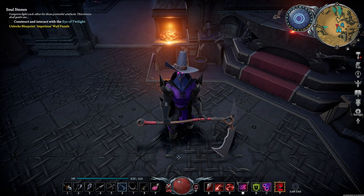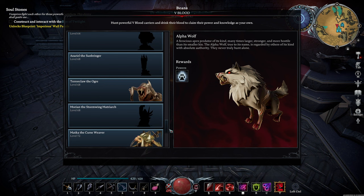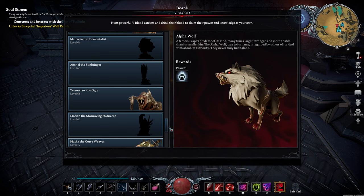Welcome back, Denizens of the Night, to V Rising. If you've been following along with this series, there are only seven V Blood carriers that remain. In the Silverlight Hills, there are three bosses which we will go through today.